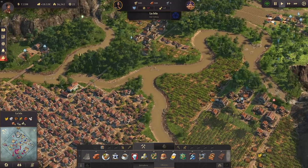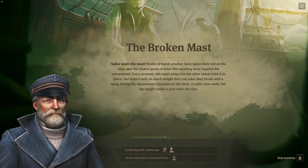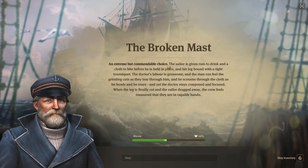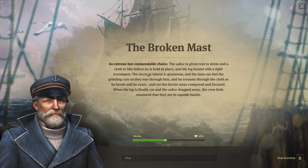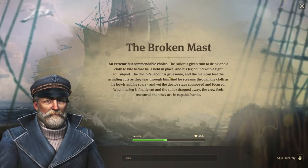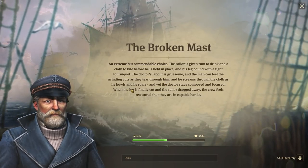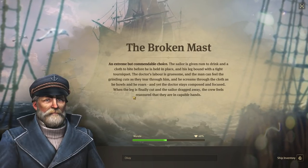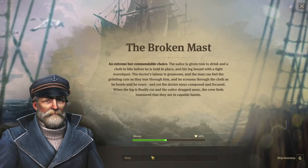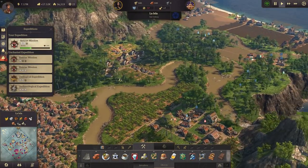Let's see what the expedition tells us next - oh, sickness again: the broken mast. A sailor under the mast cut his leg - we use a bone saw. An extreme but commendable choice: the sailor is given rum to drink and a cloth to bite, held in place with a tight tourniquet. The doctor's labor is gruesome and the man screams, but the doctor stays composed and focused. When the leg is finally cut, the crew feels reassured they are in capable hands. We'll see the end of this expedition in the next episode - stay tuned.